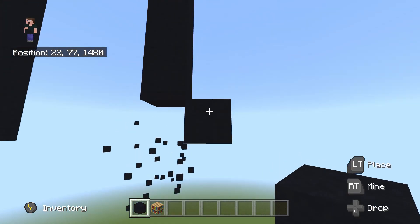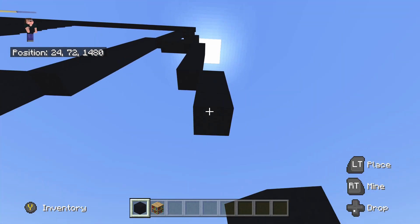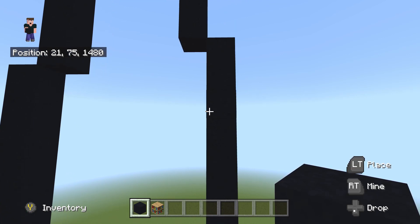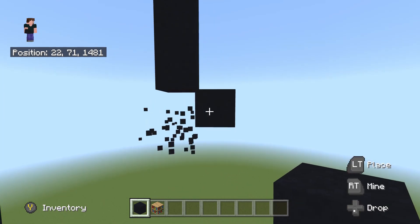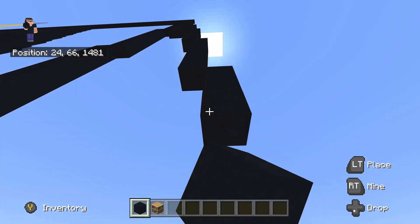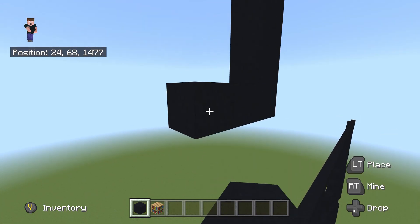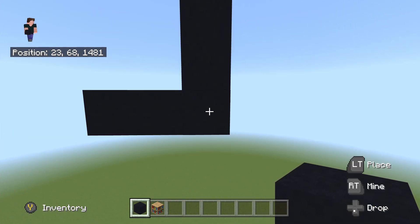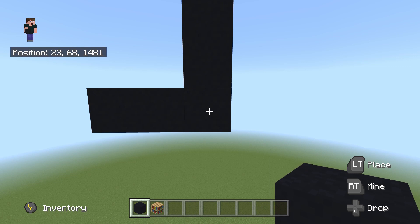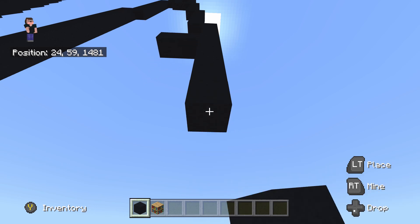Once you place seven going underneath, do another bottom right diagonal, and from that place six underneath: one through six. Then do another bottom right diagonal, and place three going underneath: one, two, and three. From the third one, place two going to the left — one and two. Then fly all the way back to the bottom right corner and place six going underneath from here: one through six.